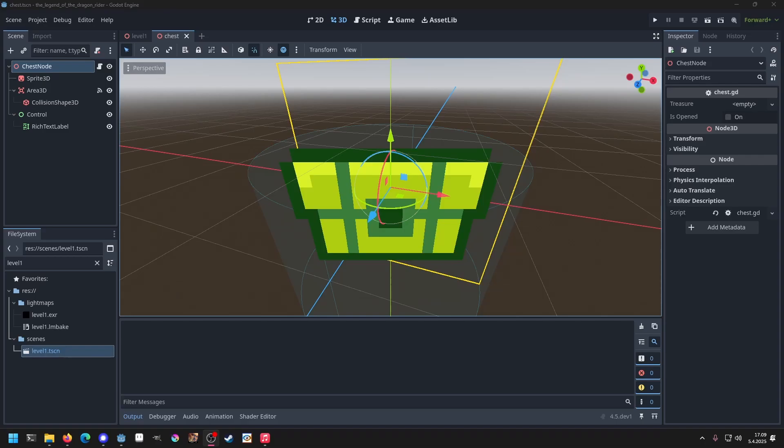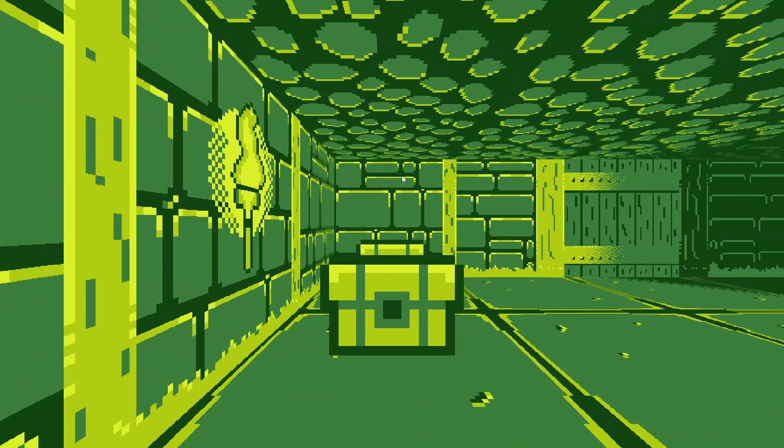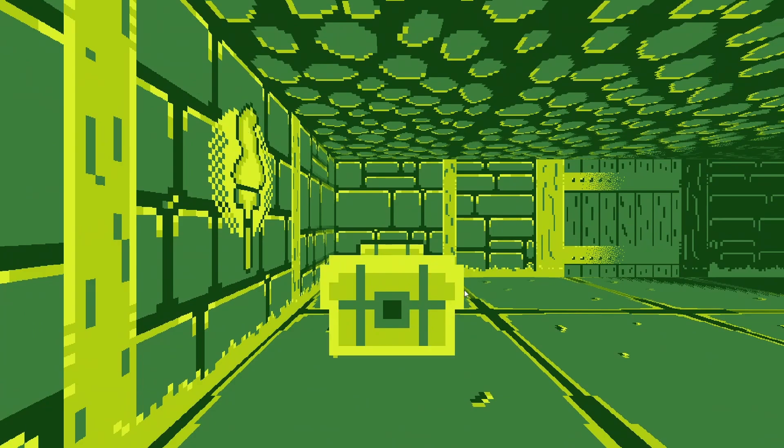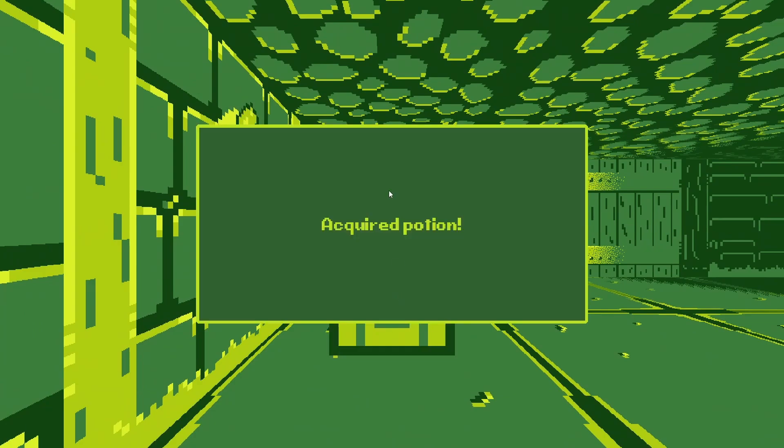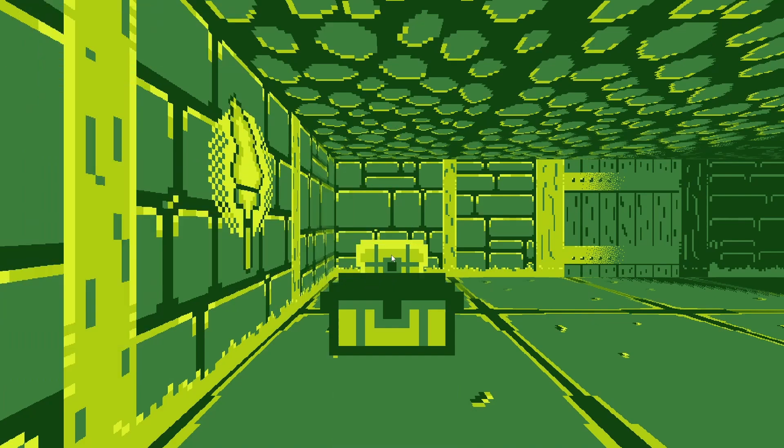Hello YouTube! One thing I have a problem with that I'm trying to solve today is this: I have these chests here. I open one, I acquire a potion — I have one potion. Then I click the second one, and I now have acquired two potions. I cannot click these anymore because they are opened and the treasure inside has been taken.